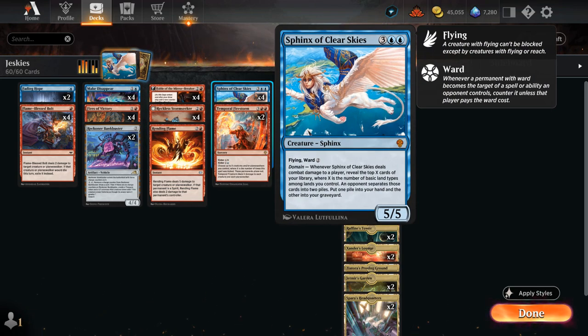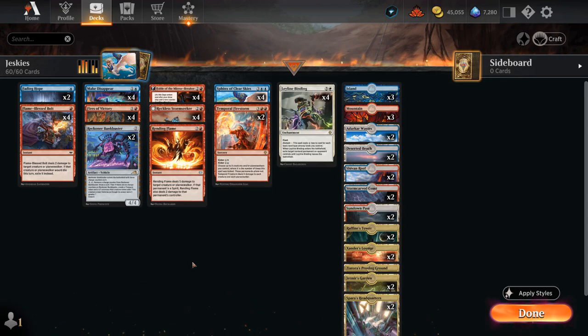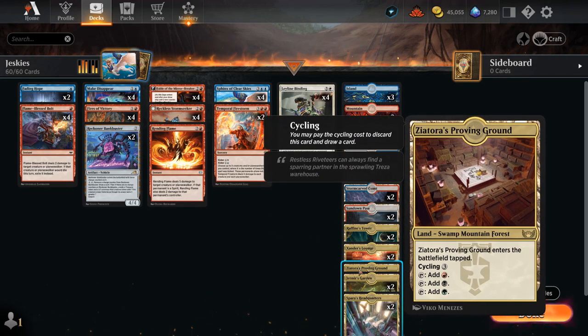The Reflection from Fable works very nicely with our Sphinx since it's not legendary, so we can have two copies in play at the same time, hit the opponent, and get more cards flowing. We have one copy of Rending Flame as removal for larger creatures, and two copies of Temporal Firestorm as our sweeper of choice, which can also be kicked to potentially save a Sphinx from the five damage to all creatures and Planeswalkers.